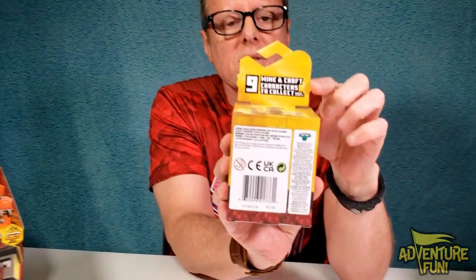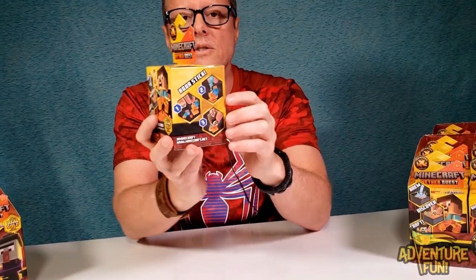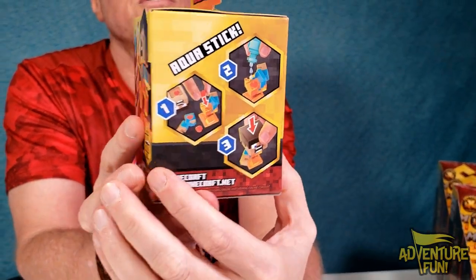On the back, it tells you how many characters you can collect — a total of 9. I assume there's going to be an ultra-rare. Hopefully that'll be fun if you can find ultra-rares. And then on the side, it's going to the Aqua Stick, which is what Treasure X has done before with the Mine and Craft characters.